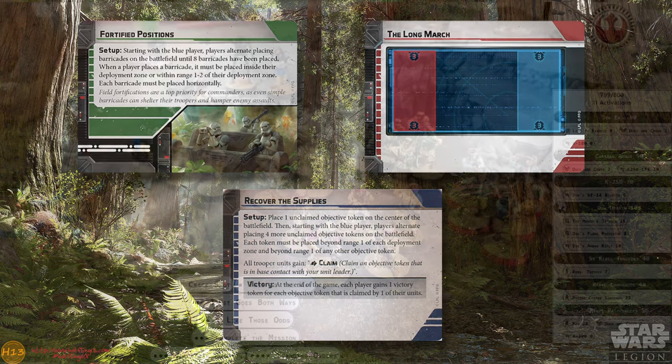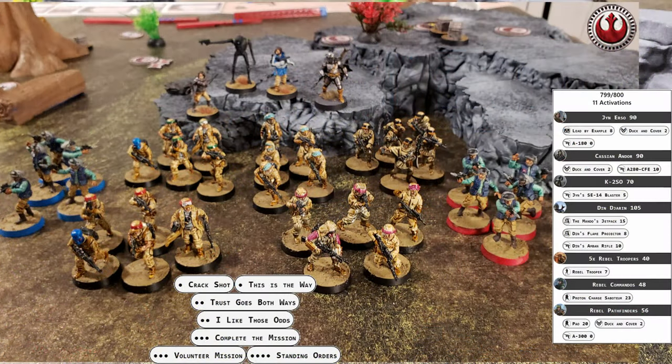The Rebels have brought along a large selection of heroes, with Cassian Andor and Jyn Erso leading the force, supported by K2SO and Din Djarin. They have five units of Rebel Troopers, two of which were in fleet trooper uniforms, a single unit of Rebel Commandos, and a unit of Rebel Pathfinders outfitted with POW.